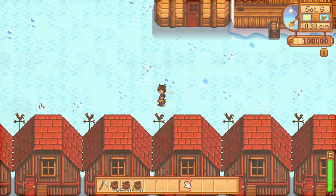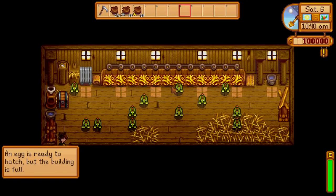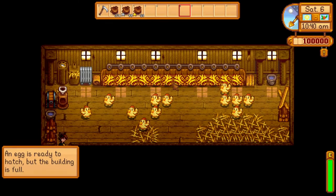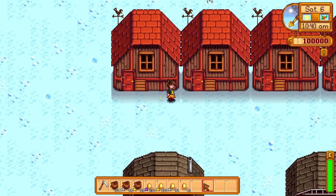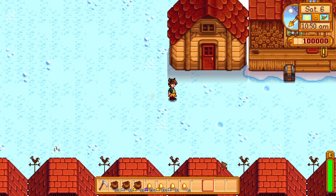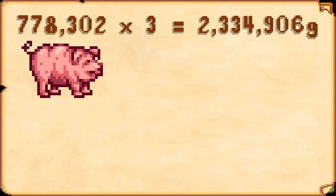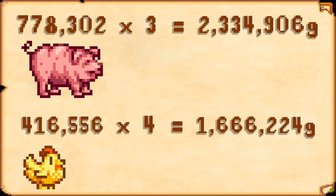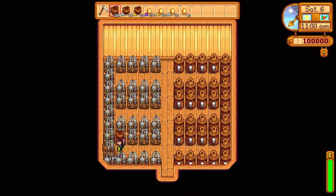Choosing the Rancher perk wouldn't have changed the price of the truffles themselves, since truffles are considered forageables — so they wouldn't benefit from the 20% bonus, although the truffle oil would. We also need to factor in how much money the animals make throughout the whole year, since pigs won't come out during winter to find truffles, while the golden chicken will lay eggs during winter like always. Going off of our numbers, on average the pigs would have made around 2,334,906 gold in a year, while the golden chicken would have made 1,666,204 gold — meaning the pigs still would have made an extra 668,682 gold compared to the golden chicken.